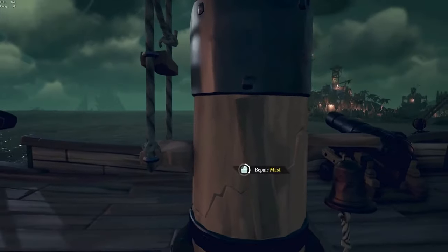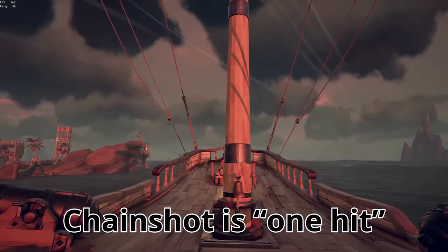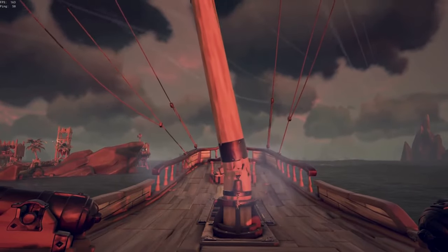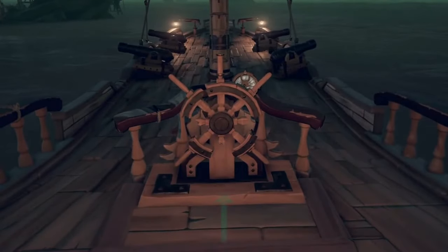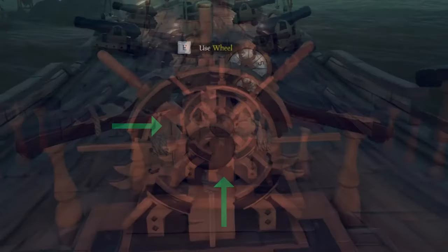When you try to patch, you should always use the environment as cover — chain shots will break it immediately. The wheel can take damage in three places: bottom, left, and right. Patching the wheel is always the first priority and it should always be pristine.